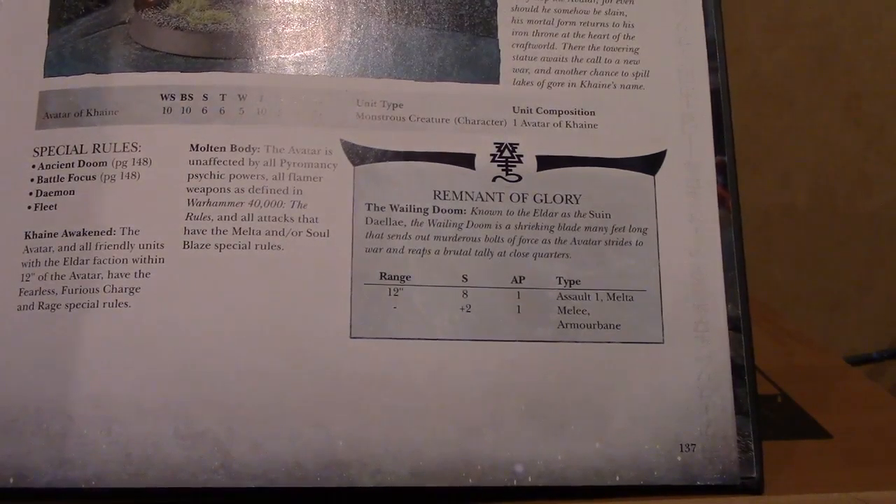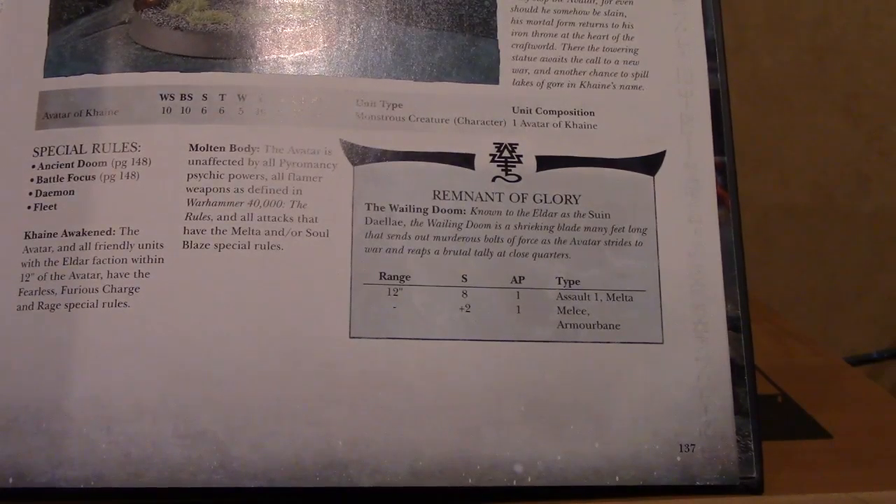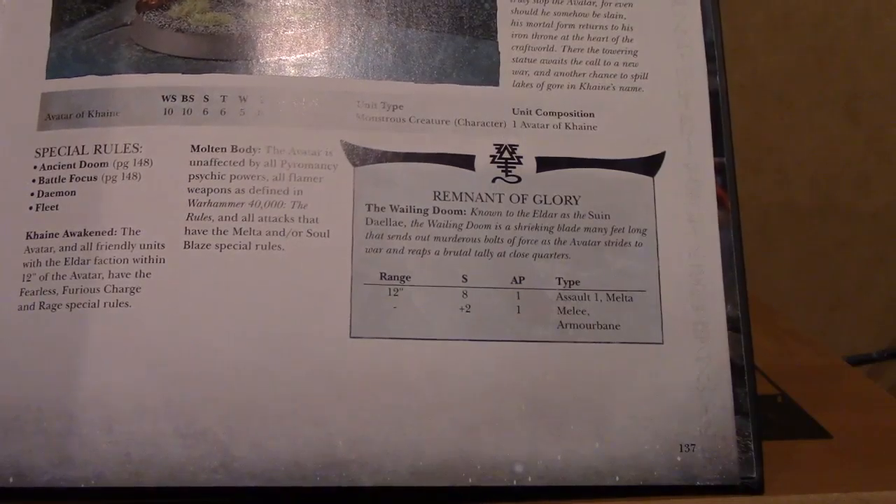In close combat it's Strength +2, which makes it Strength 8, AP 1, Armor Bane. That's pretty cool. I had to figure out how to make that work.